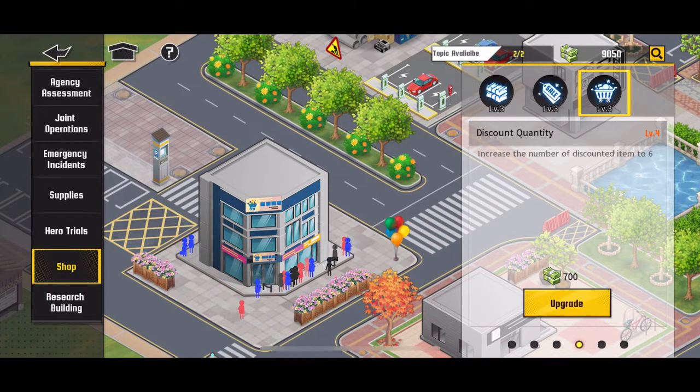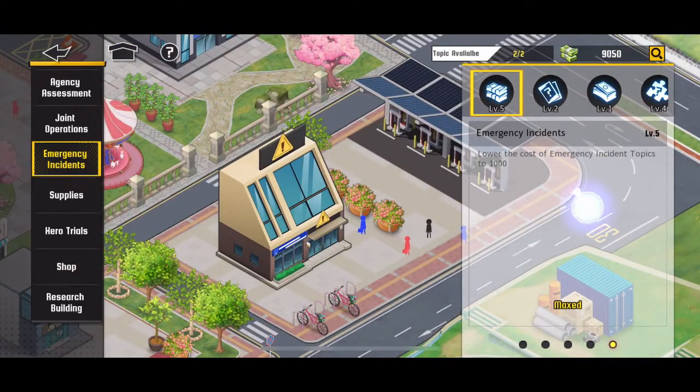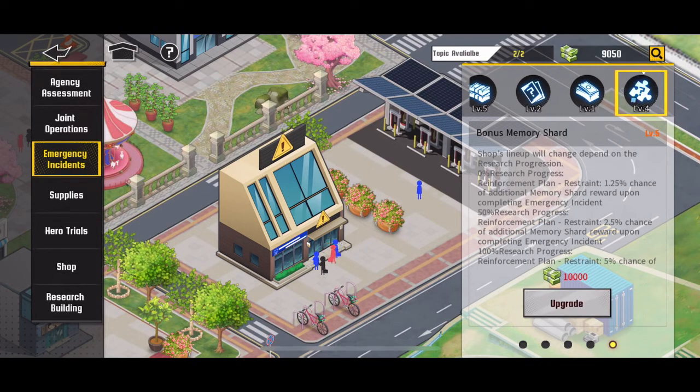Here's the thing — we actually also needed to open up a shop to buy the buffs that we already activated. If you're wondering what the shop is, you got to make sure to actually have the shop open for you to get the buffs that you already researched.